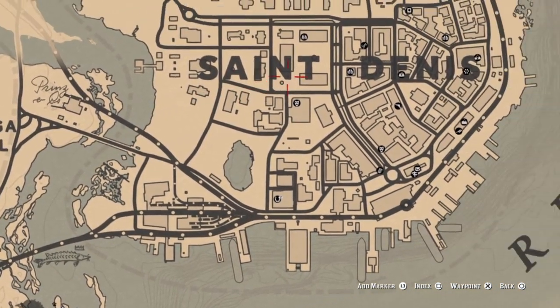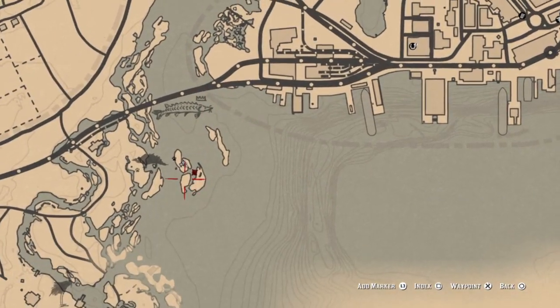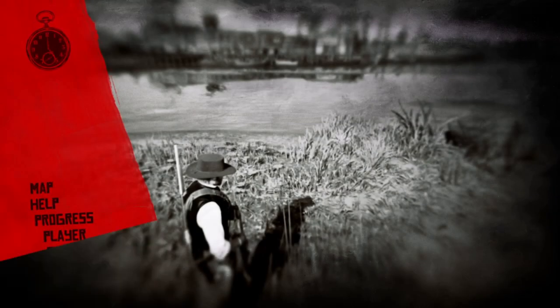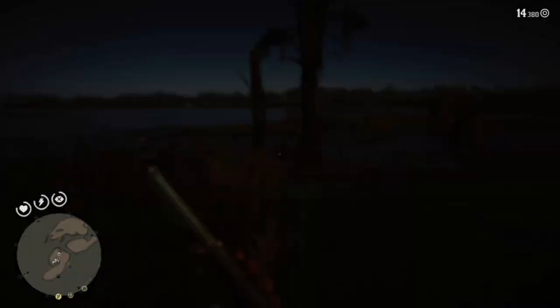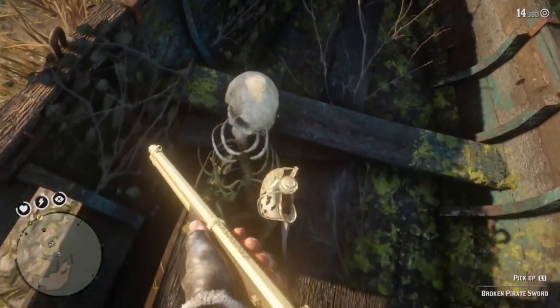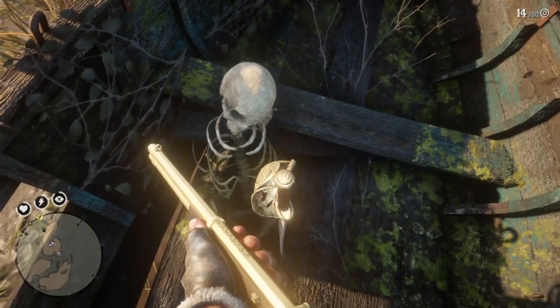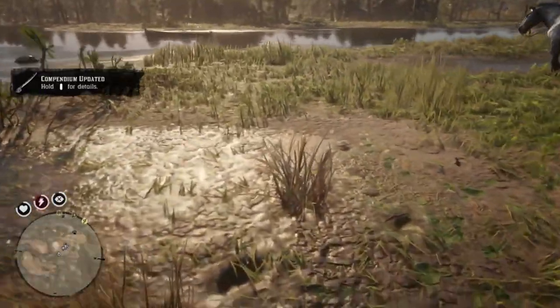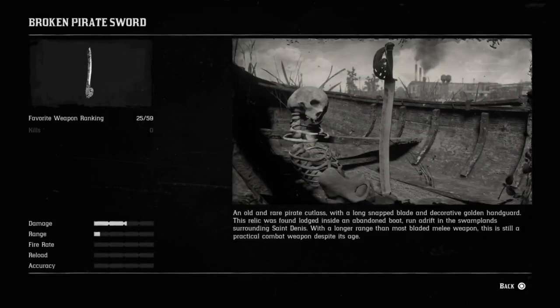We are nearly at the end of our journey for unique hats, masks, and weapons. For this one we're going to be south of Lagras on these little islands. Be careful — there are a lot of alligators around so you might have to shoot a few first. When you get onto the island you will find what is the best melee weapon in the game: the broken pirate sword. It's actually still about half a sword, which is why it's so good. This one can't be thrown — it's just for melee and can replace your knife.